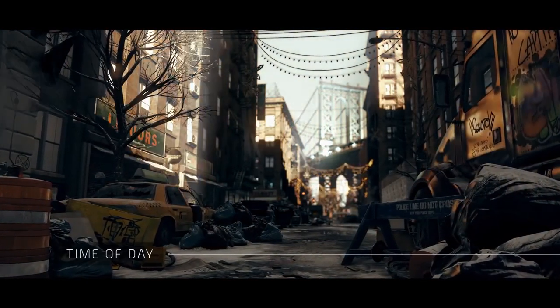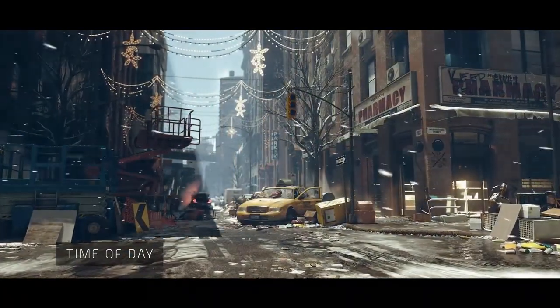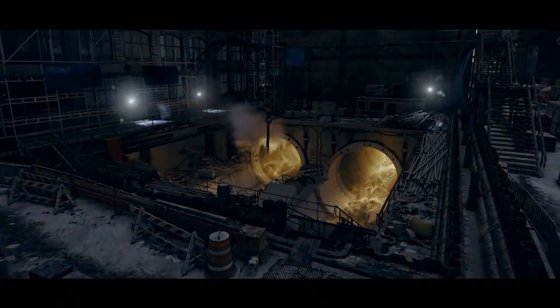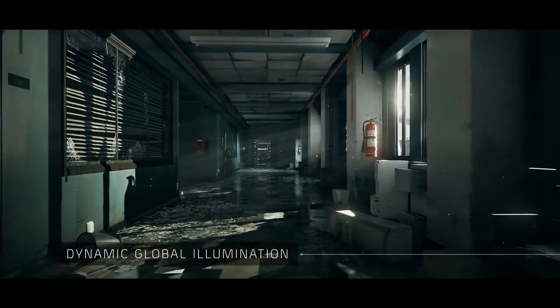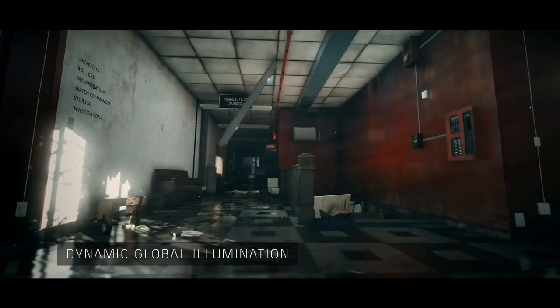This chaotic and decayed New York City is enhanced by a dynamic day-night cycle. The rendering engine supports volumetric lighting to add atmosphere throughout the environment. As in film production, Snowdrop uses a light probe system that captures lighting realistically in both outdoor and indoor scenes.